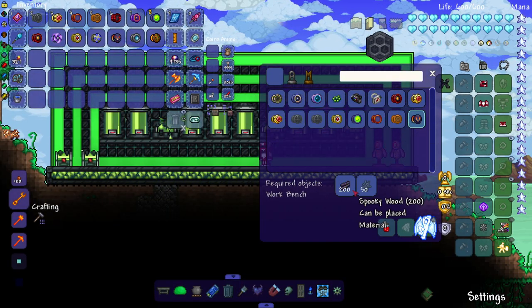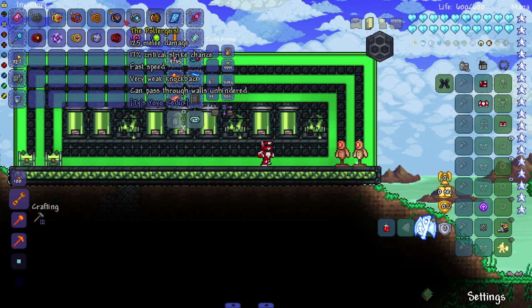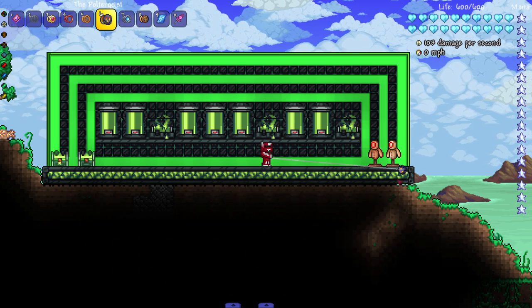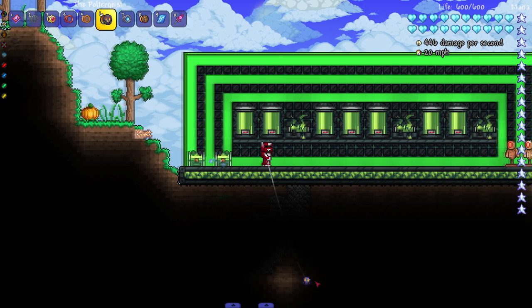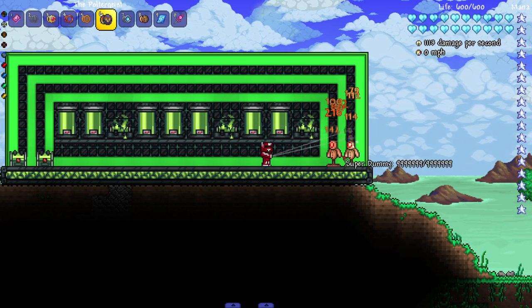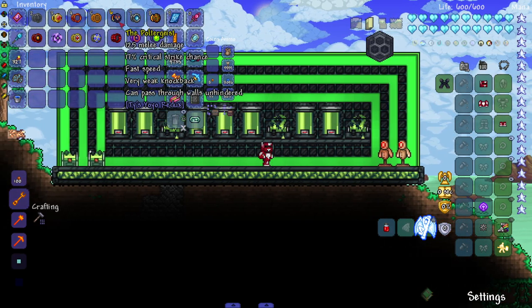After that the Poltergeist — recipe is 200 spooky wood and 50 cobweb. Its attack can pass through walls unhindered. We might have our first super strong yo-yo here — it literally passes through walls, which is amazing. You know how useful that can be. You don't get it until pretty much the last half of the game, but still amazing.